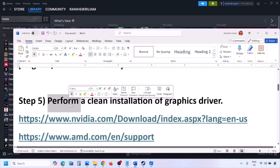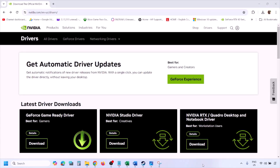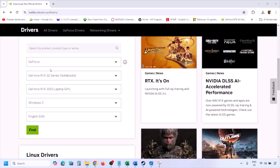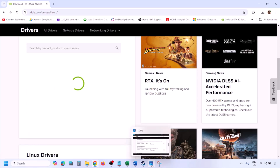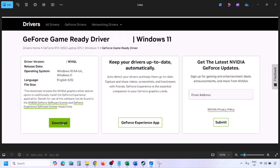The next step is to perform a clean installation of your graphics card driver. If you have an Nvidia card, go to the Nvidia website; if AMD, go to the AMD website. Select your graphics card and the correct operating system (Windows 10 or 11), click Find, and you'll see the latest GeForce Game Ready Driver. Click View, then Download.